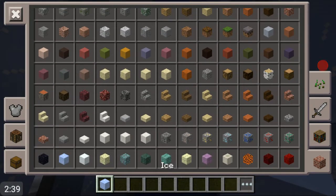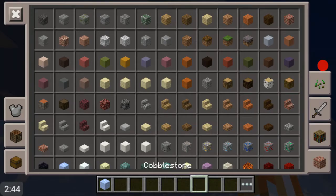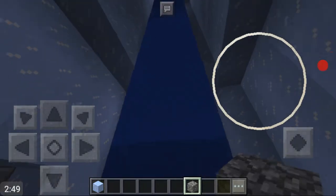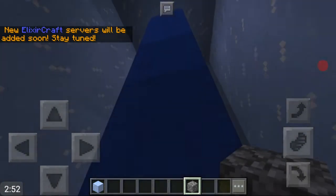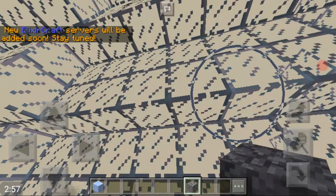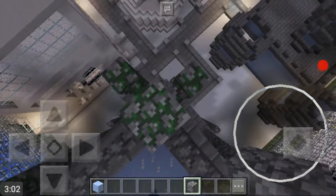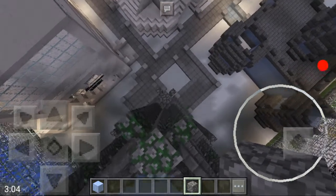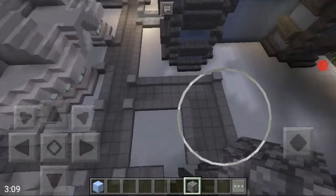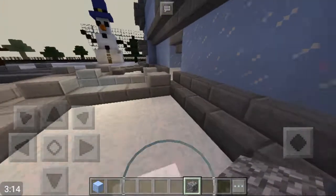It makes it difficult if you're running from someone. All you have to do is jump up and then you can just float to the top. And then you're up at the top and no one can take you down unless they come up — it's a very cool PvP-safe spot. Then you can crouch and jump down; you're gonna take fall damage, but it's an easy way to escape if the person's better than you at PvP.